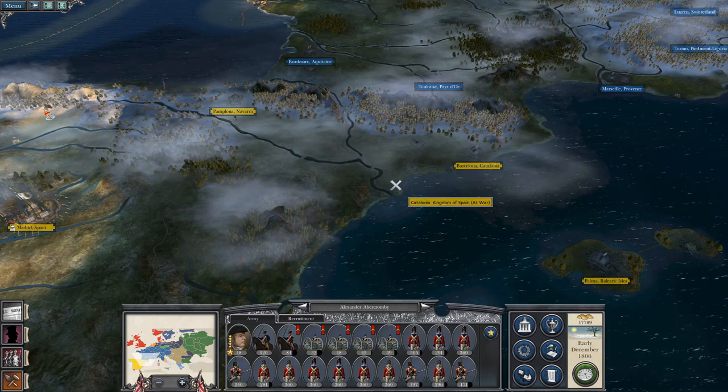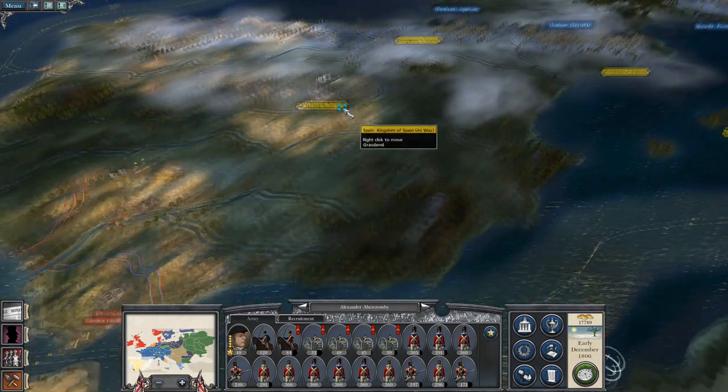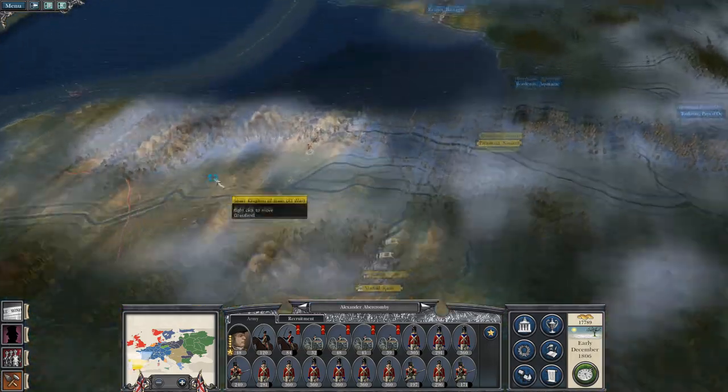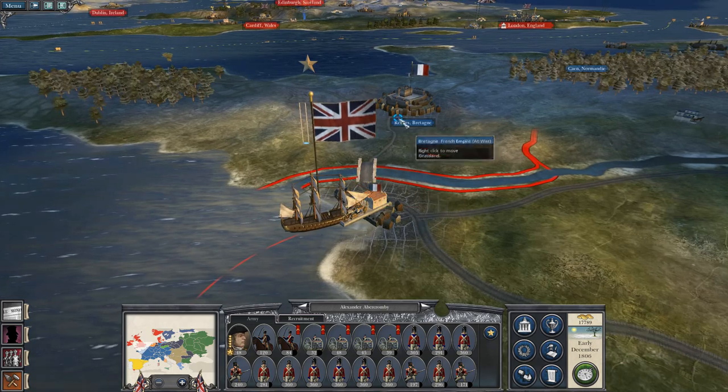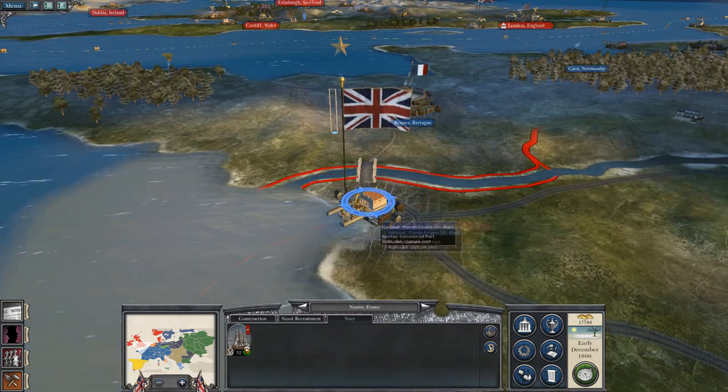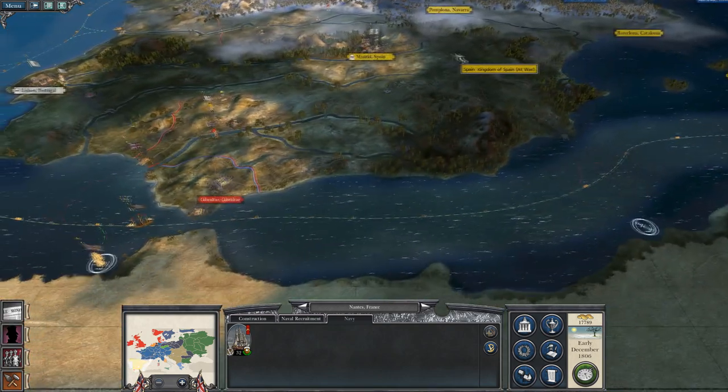What's up guys, this is the Rofeman and I are back bringing you to the next episode of my Napoleon Total War let's play as Great Britain. So to round off what happened last time, we unfortunately did have to retreat out of Wren, but it was for the better because it meant I could deploy forces into Spain.